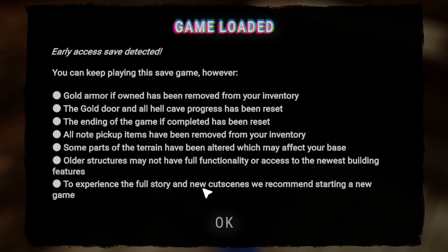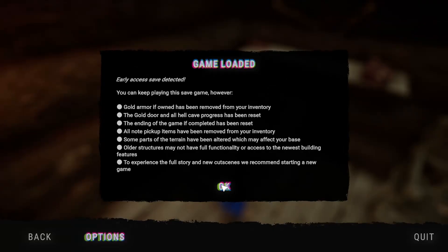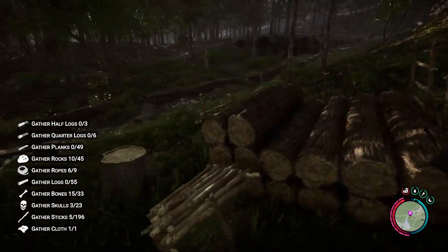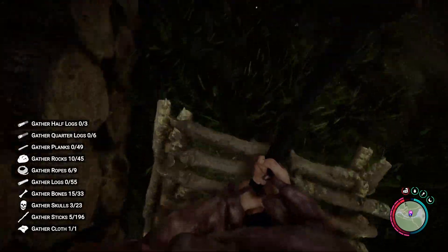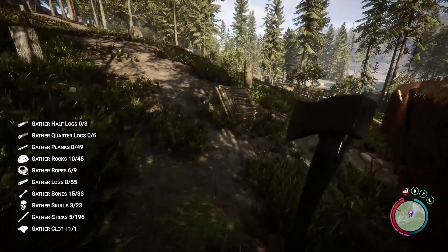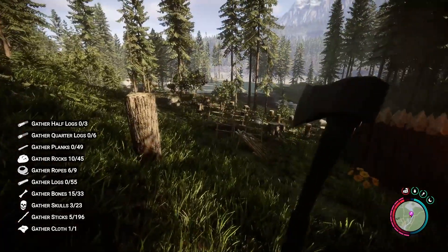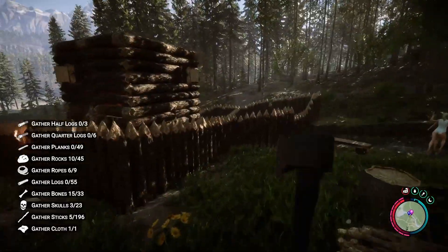To experience the full story and new cutscenes, they recommend starting a new game. You can now walk through traps — before they were like a whole obstacle, now I'm just walking through them like nothing. This might be a sign to start fresh.